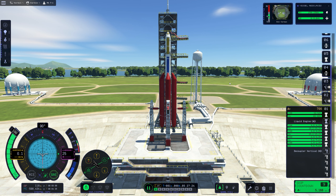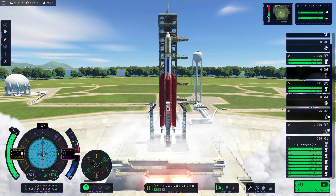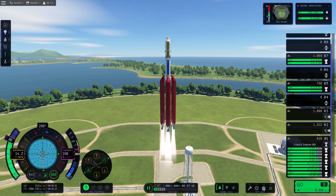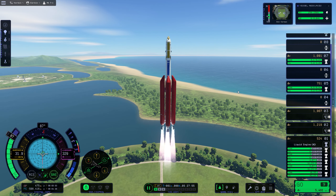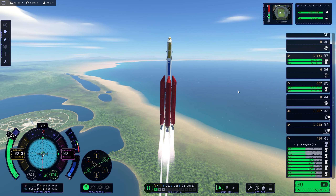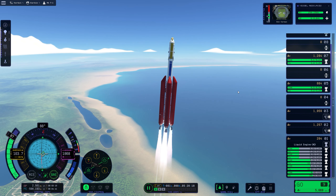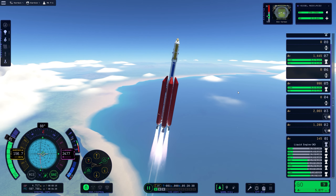Now it's time to launch. Three, two, one — we have liftoff! I pull the throttle down slightly because we have a good TWR with four Reliant engines and one swivel engine for control, plus guidance fins. Doing a standard gravity turn, aiming for 45 degrees by 10 kilometers.